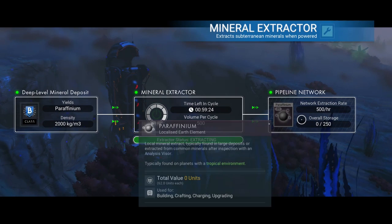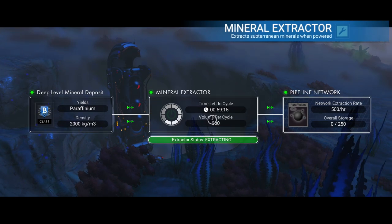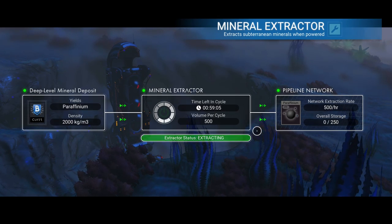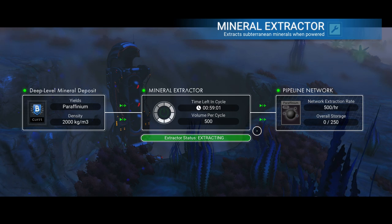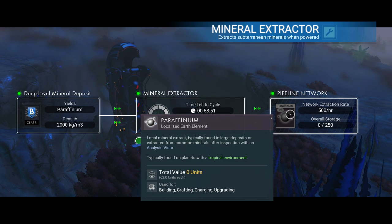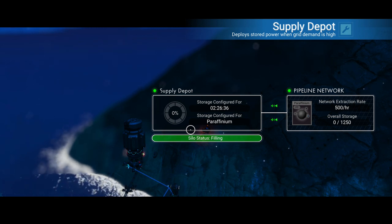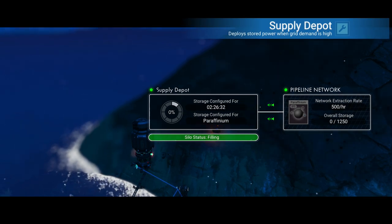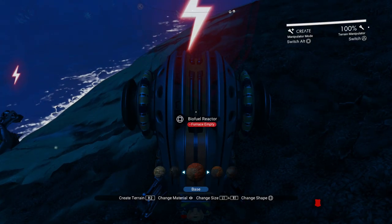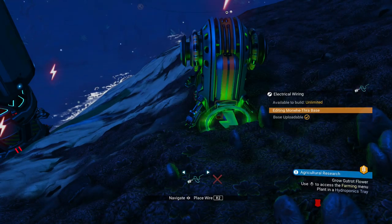I'm using a mineral extractor here and you can see the storage just on its own is quite small — it's only 250 — yet I'm outputting 500 per hour. So I'm obviously not going to be able to extract the full amount in the hour. That's why you definitely need lots of storage units to hold the excess. You can see the paraffinium is going to be exhausted in an hour — that's exactly how long I've got in this cycle, and then I will get 500 per cycle. This is a B-class, giving me 2,000 kg/m³. A fairly decent one, but there are better — A and S. I've added a storage bin and in 2 hours 26 minutes it's going to be full; overall I can hold 1,250 of the paraffinium with the storage bin and the generator. So not only do you need lots of generators, but you do need lots of supply chests as well. You could output from one generator to multiple supply chests and just leave it a bit longer and you will keep generating more resources.